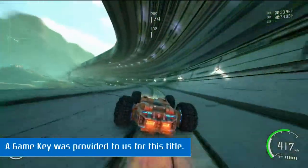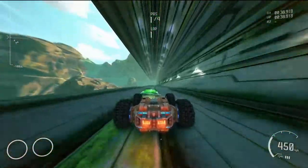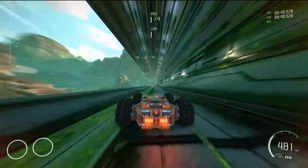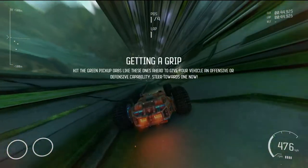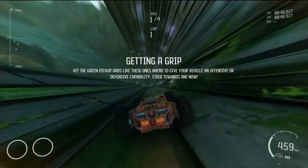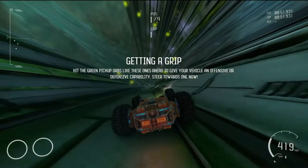Follow the other players if I'm in front. The X button is jump of some sort. Pickup orbs like these ones ahead give your vehicle an offensive or defensive capability.